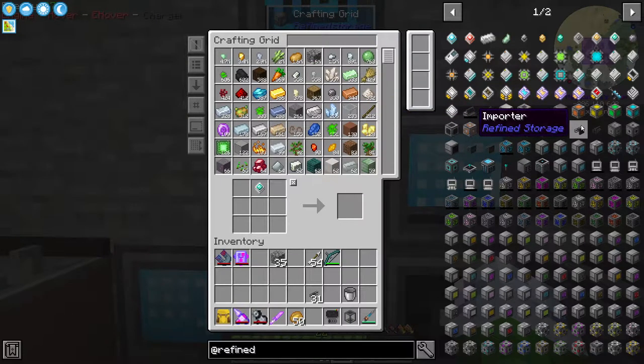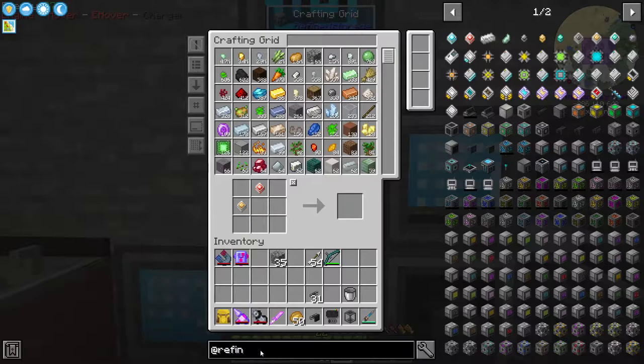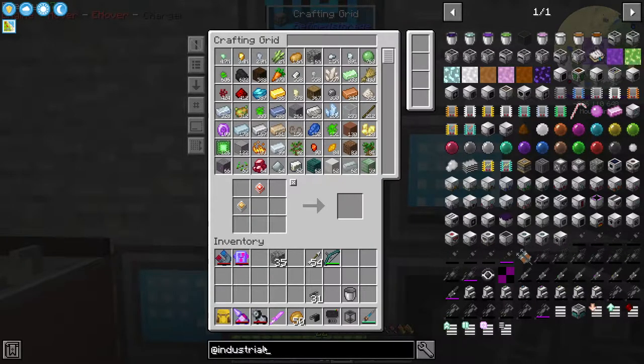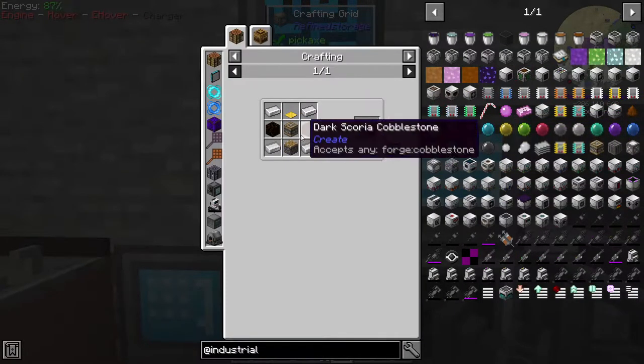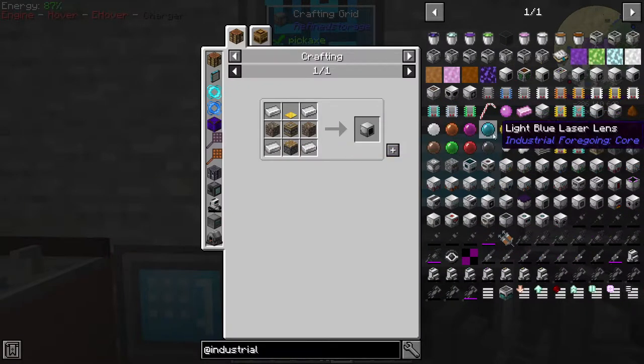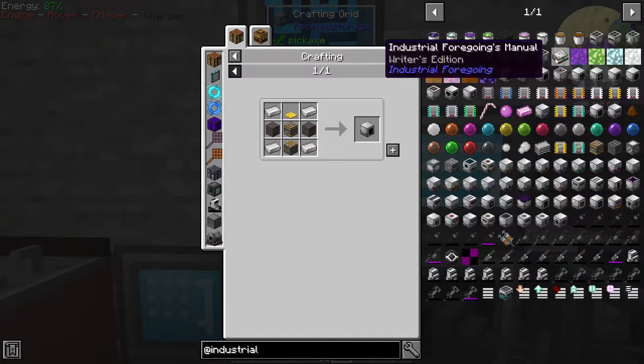We're going to need an importer from refined storage, yeah, and we're going to need to go to industrial foregoing. What we're going to need first is a fluid extractor, so we're going to need a piston — actually we want four of these.